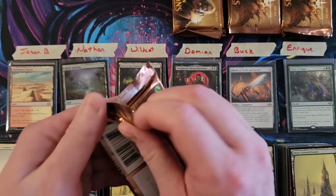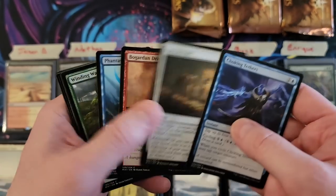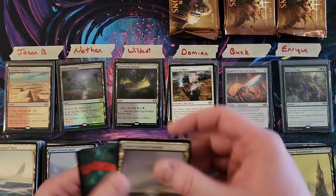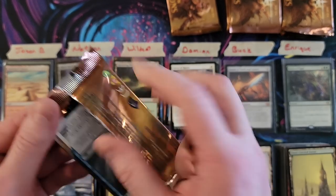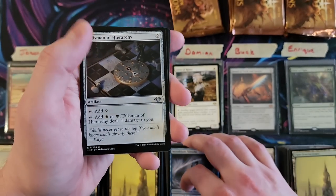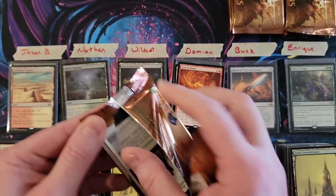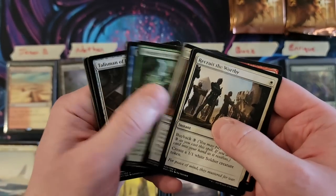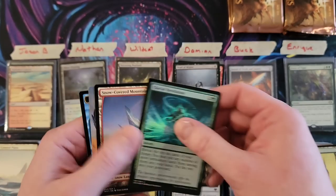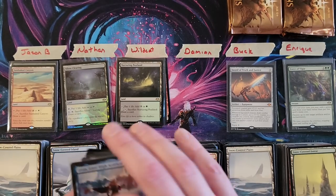Damien, here we go. Ephemerate and the Giver of Runes, which is always a solid rare pull. Next pack, Damien — Talisman of Hierarchy and Aria of Flame. Nothing there. Last pack for Damien — although you have definitely killed it. Generous Gift, Dead of Winter, and a Foil Glacial Revelation. Not bad. I'm going to put Urza on top because of personal preferences.